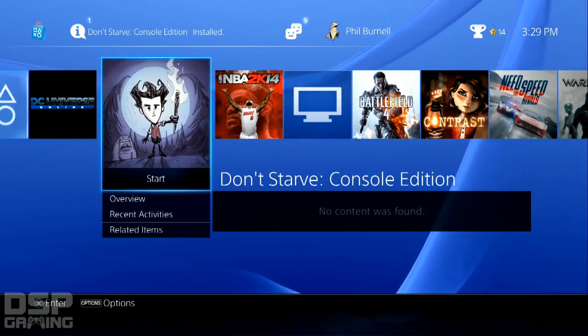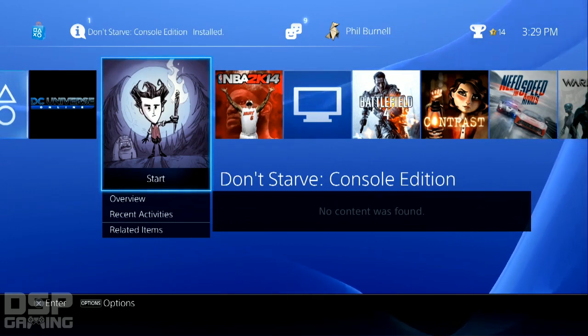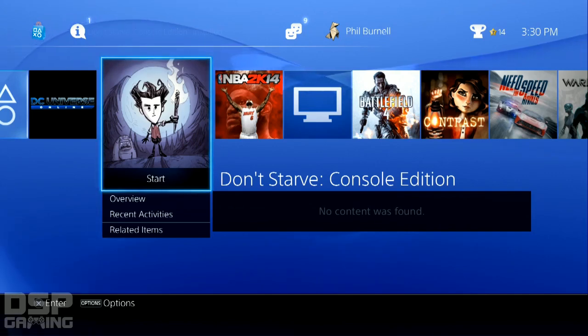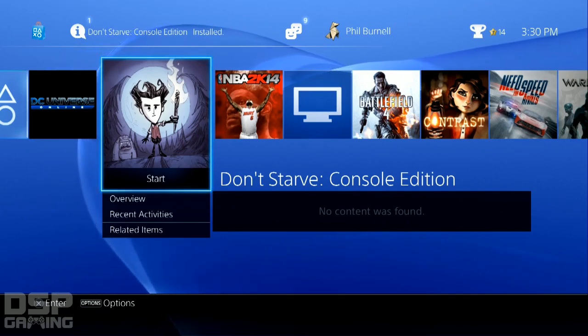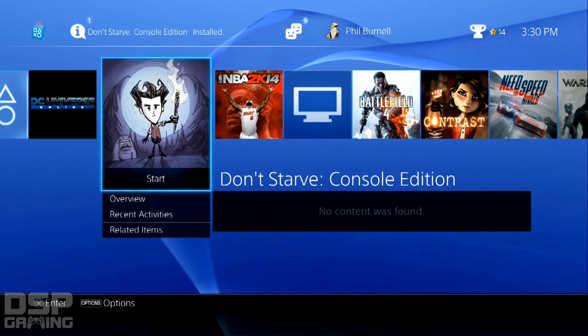The game is Don't Starve Console Edition, which was released on PC last year to some acclaim. Now it's out on PS4 and it's actually free for PlayStation Plus subscribers, at least upon its release. If you own a PlayStation 4, jump on it and download the game — it's free, you can't go wrong. I'm fully aware this game has no tutorial; that's the appeal — it's difficult, you figure it out yourself, there's permadeath. I'm fully expecting a lot of trial and error.